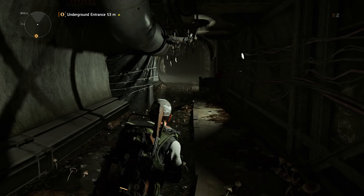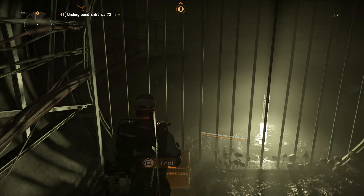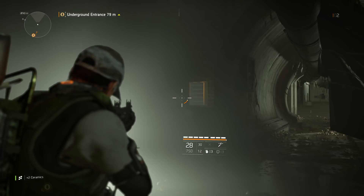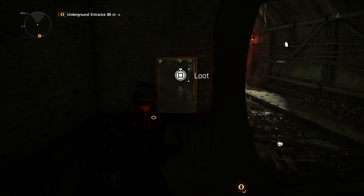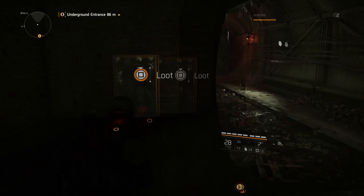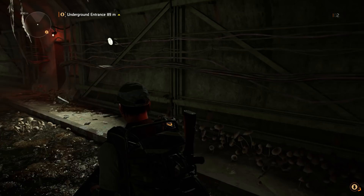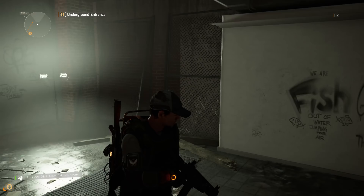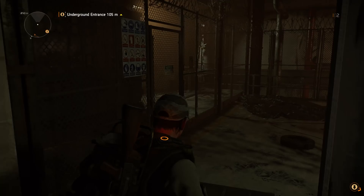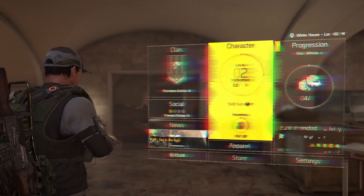Faction keys can be found in these undergrounds. Look for small wall-mounted boxes — there's a little RNG involved here, so looting one might give you a Hyenas key, an Outcast key, or a True Sons key. We got an Outcast key from this one. Collect keys from all the undergrounds, then start the main missions because every main mission has its own secret faction loot box.